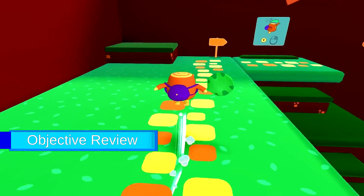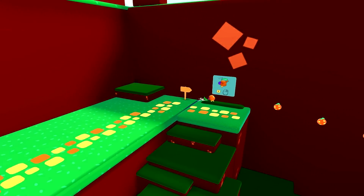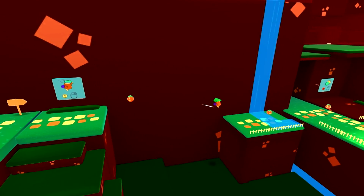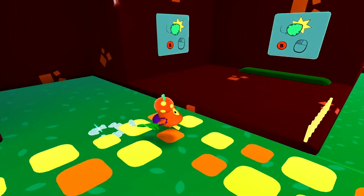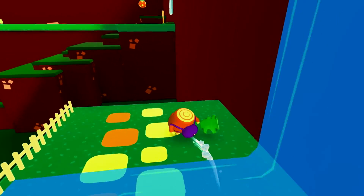The game introduces you to what I believe is an open-world environment with many platforms and possibly some puzzles. You're able to move using WASD, you can jump, double jump, glide with the leaf you have, and attack. You may also be able to do more than that, but I haven't noticed anything else.